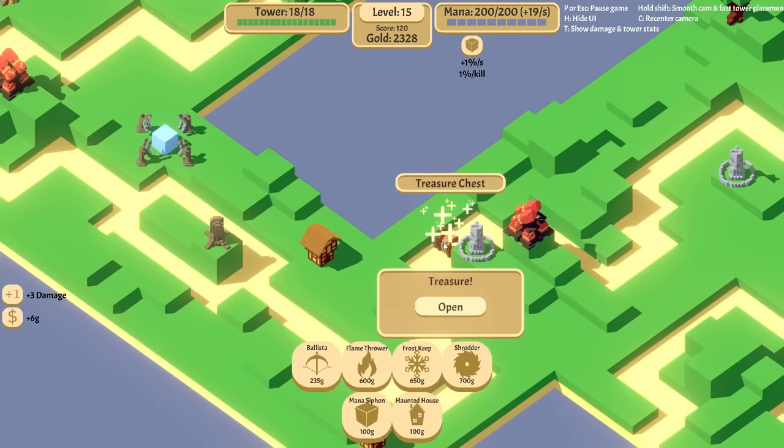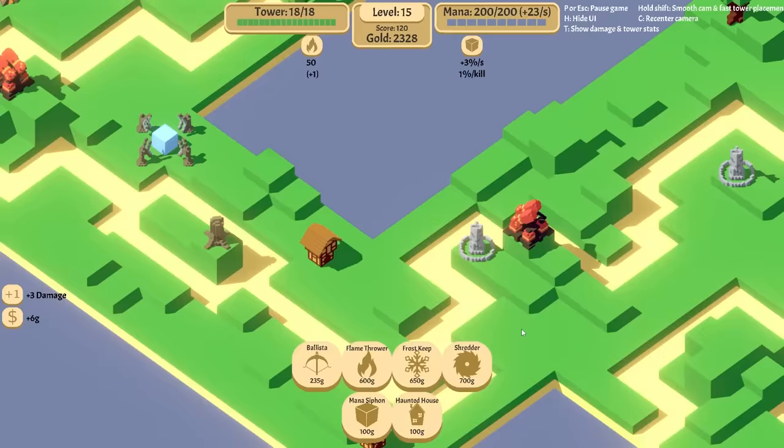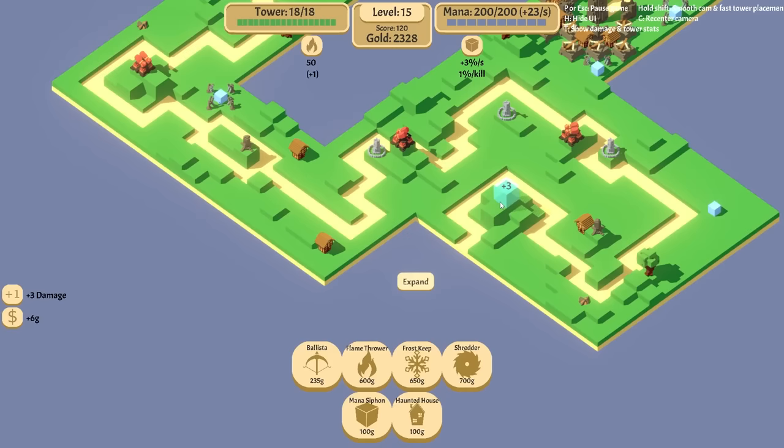Sorcery. Sharpen blades. Let's do sorcery. We have 2,300 money. I don't really have very good things though — I don't very have good English. Let's put you there. Another frost keep here because I think that'll get the entire area. I'm guessing this is going to split going left and right.